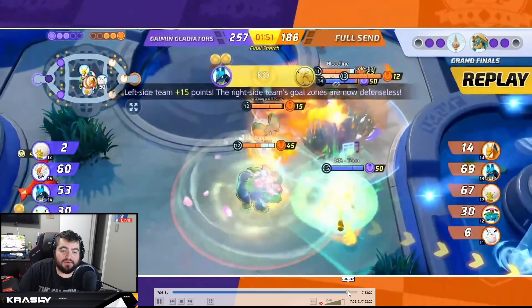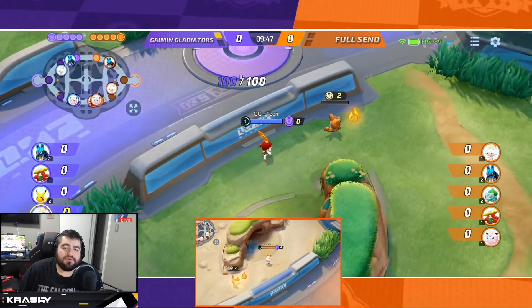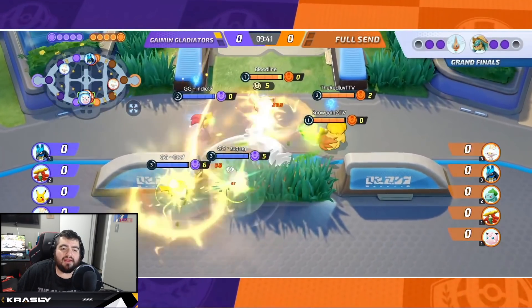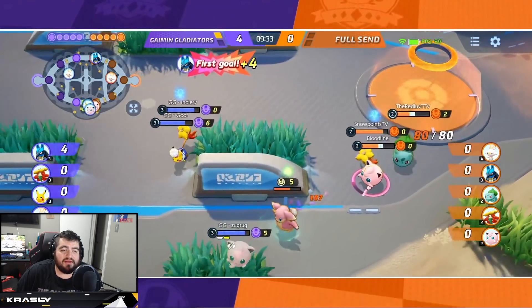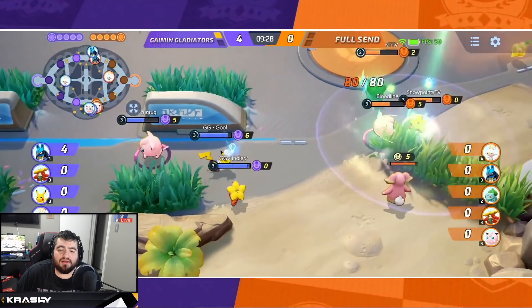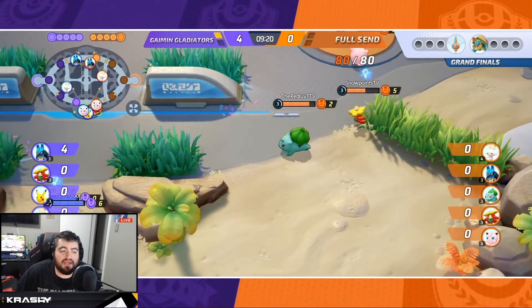Alright, so 9:50 on the clock, we have Toon. The observer should be watching one of the lanes. Now we see the lanes break down into the first fight, and it does look like GG walks away with that one. They have the position and the levels to be aggressive. They're trying to steal a neutral Audino but can't — pretty even start.